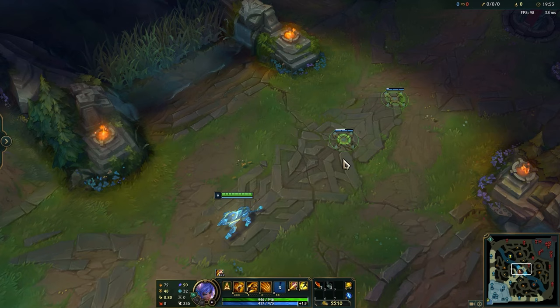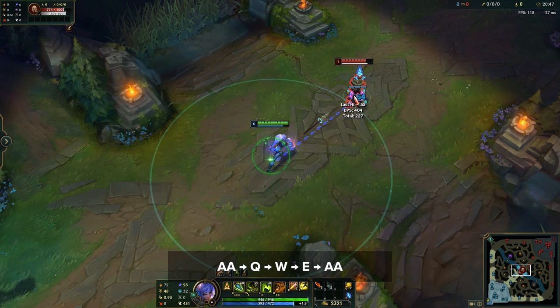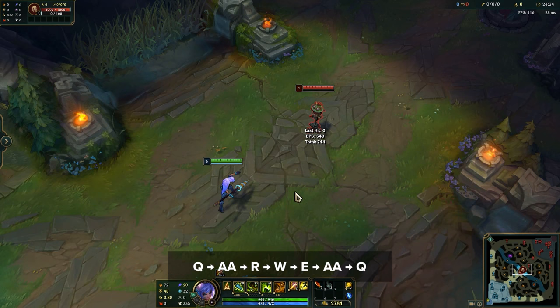Now if you really want to take your Nidalee game to the next level, you need to learn her main combos. First is the basic human form combo: Auto Attack, Q, W, E, and Auto Attack. This takes into account all of her animation cancels and increases your DPS. For Cougar form, Auto Attack, EQ, W is the standard DPS combo. If you want to do full short range burst, Q, Auto Attack, R, W, E, Auto Attack, Q is the go-to.